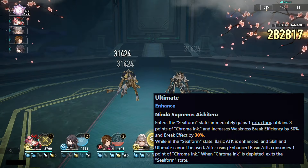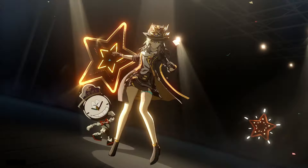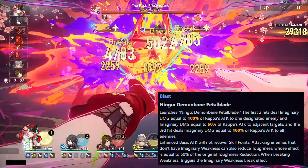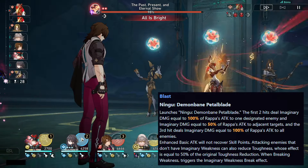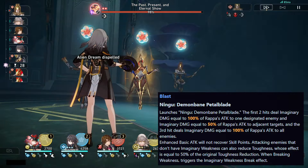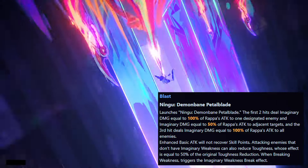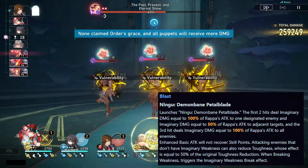After using enhanced basic attack, consumes 1 point of Chroma Ink. When Chroma Ink is depleted, exits the Seal Form state. The enhanced basic attack launches Ningu, Demon Bane, Petal Blade. The first two hits deal imaginary damage equal to 100% of Rappa's attack to one designated enemy and 50% to adjacent targets. The third hit deals imaginary damage equal to 100% to all enemies. Enhanced basic attack will not recover skill points. Attacking enemies without imaginary weakness can also reduce toughness at 50% of the original toughness reduction, and breaking weakness triggers the imaginary weakness break effect.